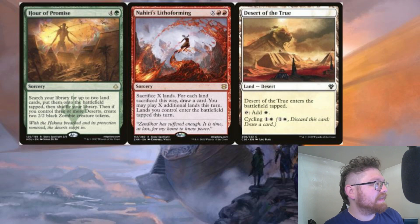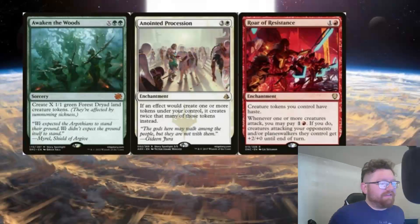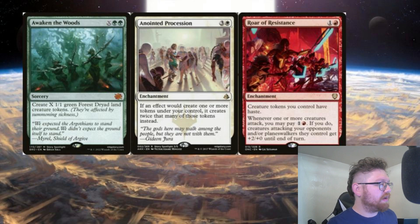Nahiri's Lithoforming — deserts can have abilities in play, but they also give you benefits if they're in the graveyard. Sacrificing all your deserts is good and then you'll be able to get more deserts out of your library plus other cards to play with Nahiri's Lithoforming, which is really fun. And then of course Desert of the True is just one of the many deserts in these colors that you're going to be putting in this deck.